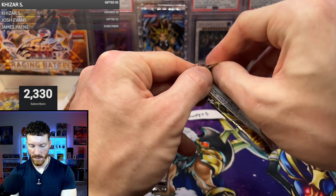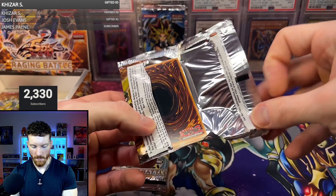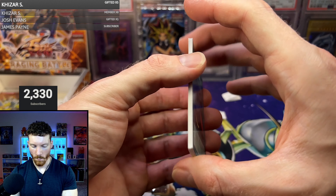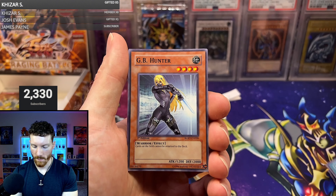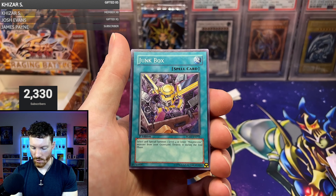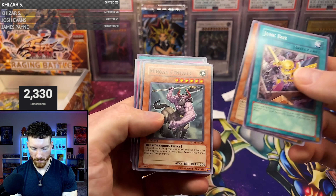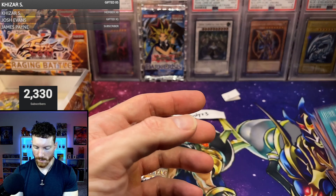We've seen one ulti, haven't seen a secret yet — no secrets, no ghosts. Imagine pulling the ghost Power Tool Dragon. Will today be the day we see a 5Ds ghost rare pulled on the channel? Black Whirlwind, GB Hunter, Blackwing Shara the Blue Flame — Synchro Time, come on. Nope, another spell card — it is Junk Box. The Moja, Minoan Centaur, Gigastone, Wrecking Power, and Iron Core Immediate Disposal.